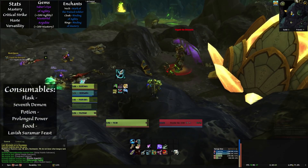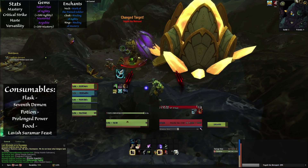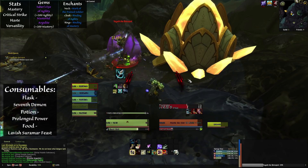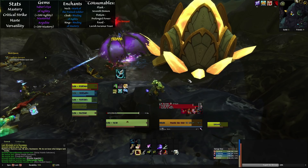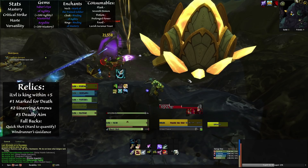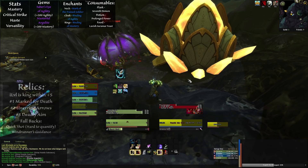Your consumables should be the Flask of the Seventh Demon for the agility, the Potion of Prolonged Power for the stat increase, and the Lavish Suramar Feast for the agility as well — provided you're in a situation where you can utilize a feast. If no feast, Nightborne Delicacy Bladder is probably your best bet. For Marksmanship Hunters, a relic's item level increase will almost always win out. However, you want to be on the lookout for Unerring Arrows, Marked for Death, and Deadly Aim traits if item levels are equal.